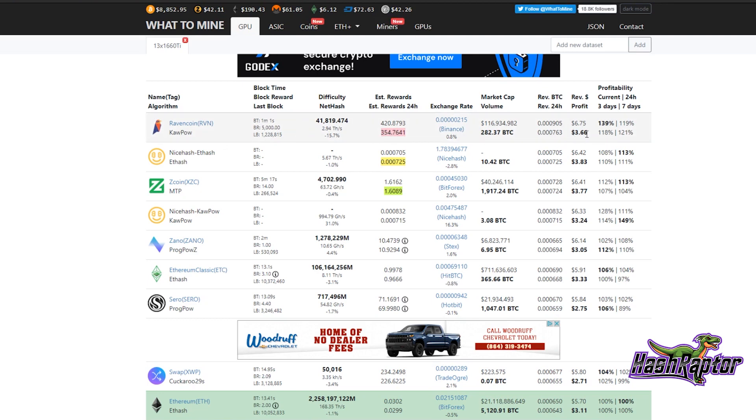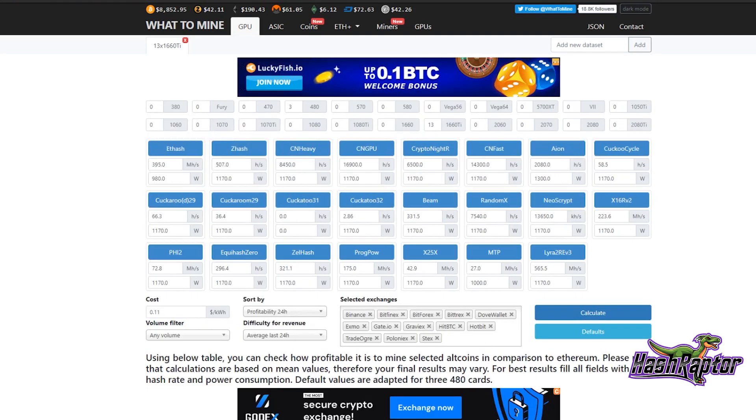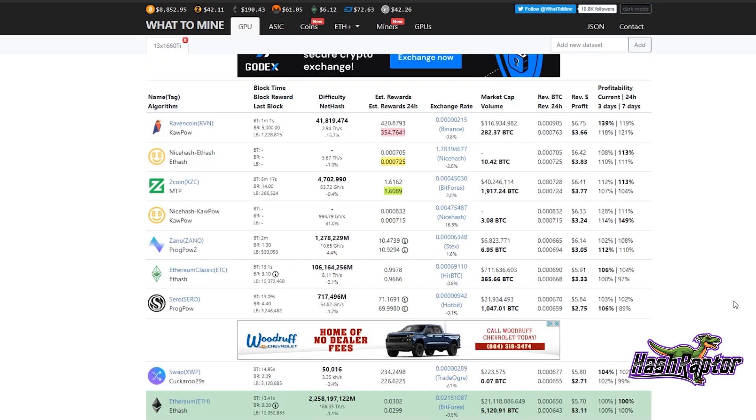I've heard folks say that as prices and hash rate settled, they've moved back over to ETH — and that's fine. But for me, I'm keeping a close eye on the number of coins I can mine. Here are the results for my 13x 1660 Ti rig, and the number of coins I'm bringing in is pretty substantial.